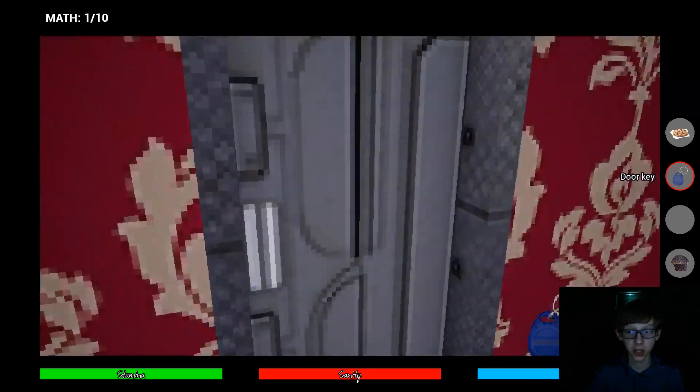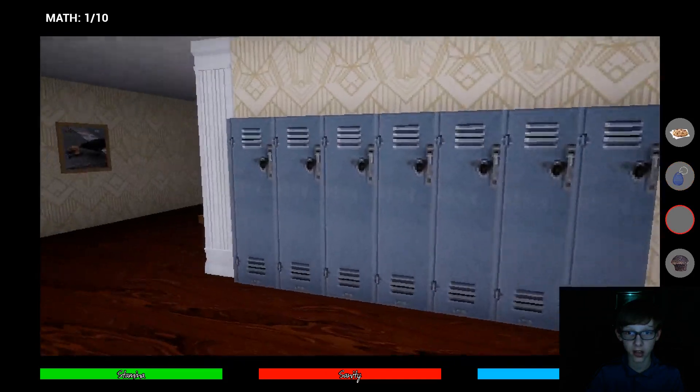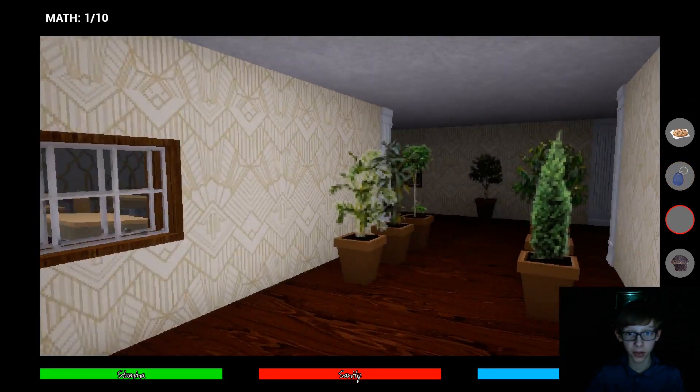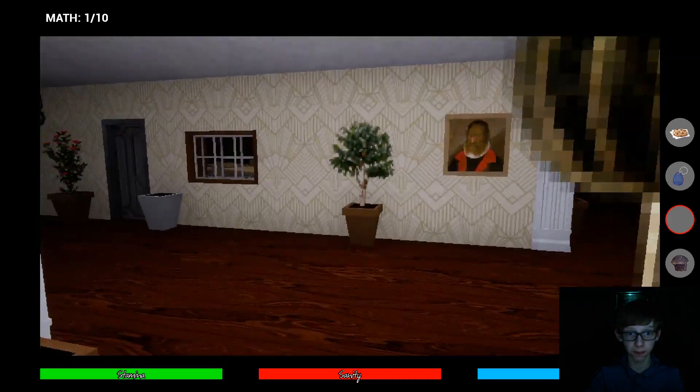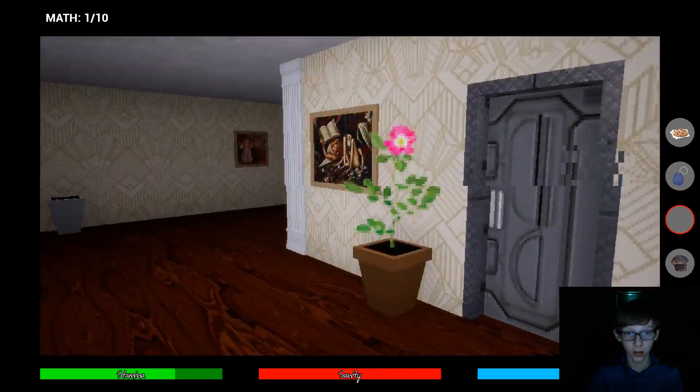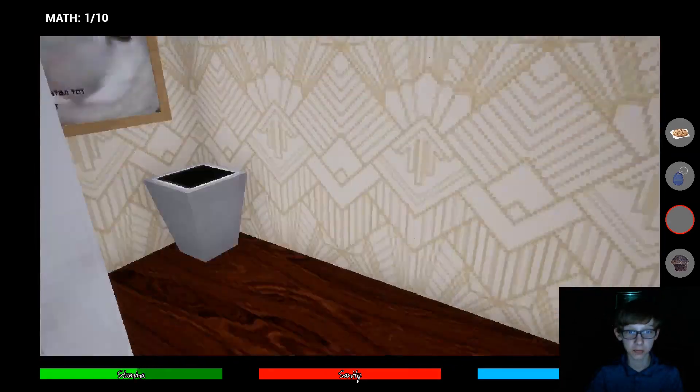Go in here and get the blue door key. Just kind of follow the right wall after you get the buttons over here. I'll head back because the first button is located here. Go over here and press this one.